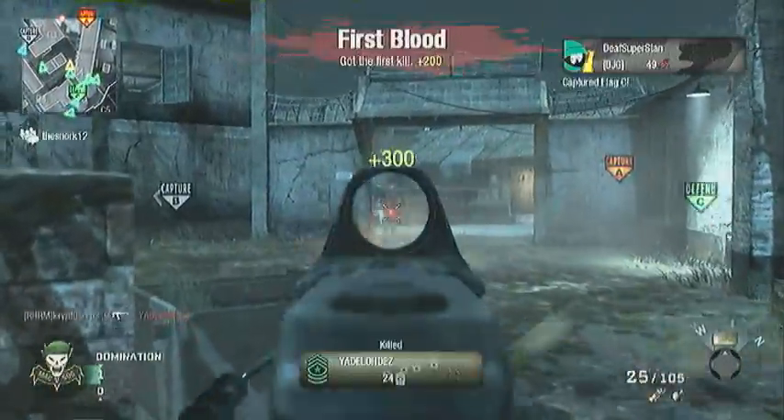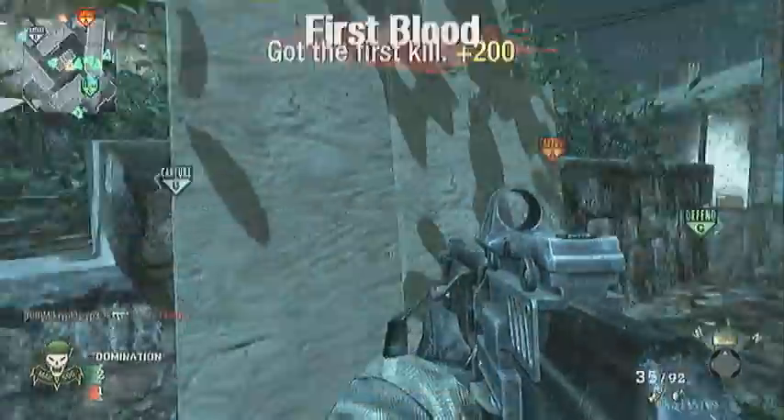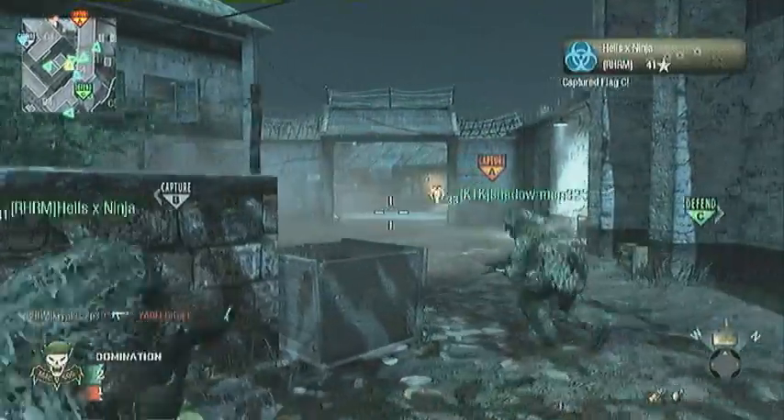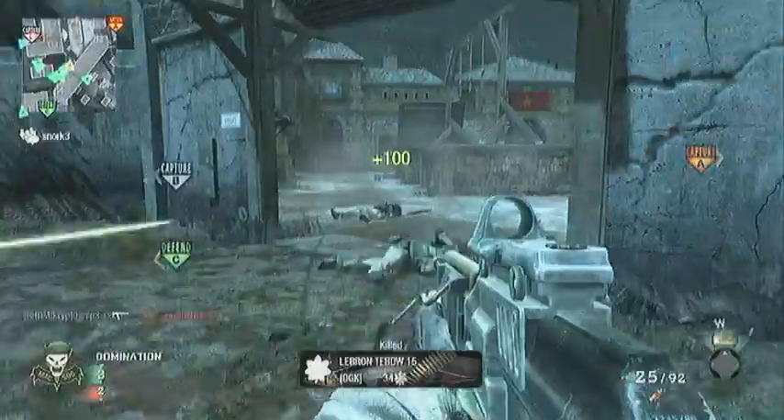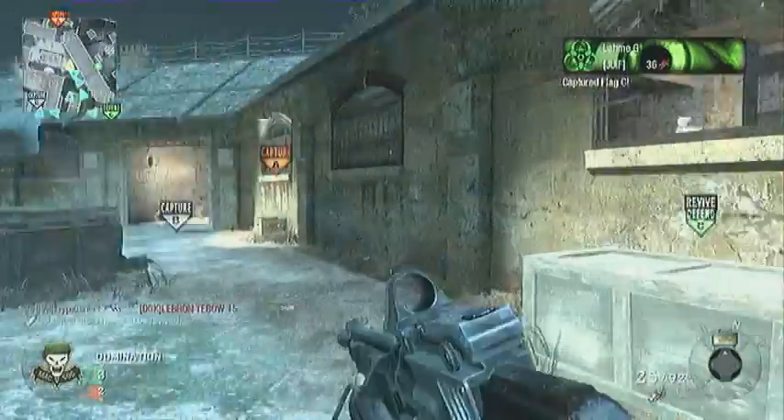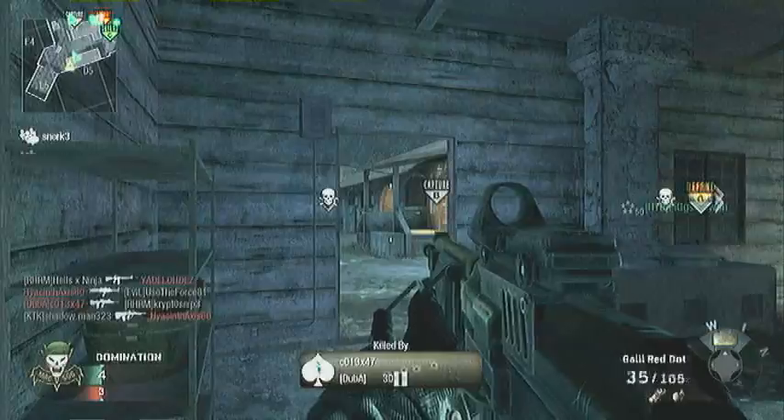Now we're going to go on to the killstreaks. For the assault tier killstreaks, we have 4 kills, you get a care package. Same as Modern Warfare 2, Black Ops, you get a care package with random stuff.